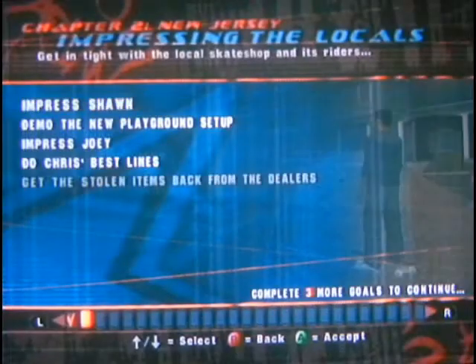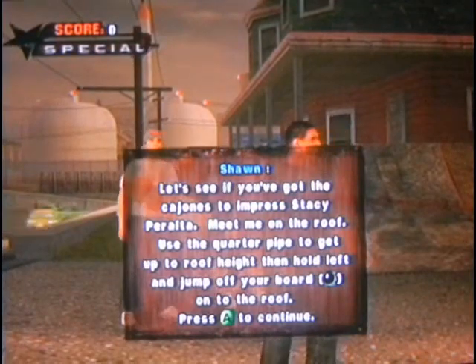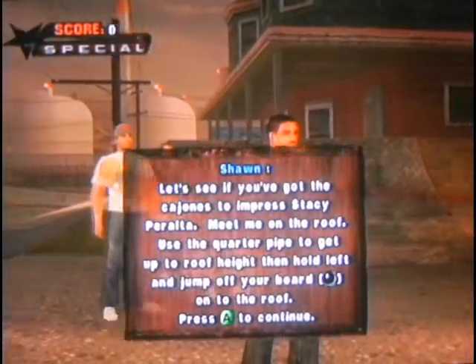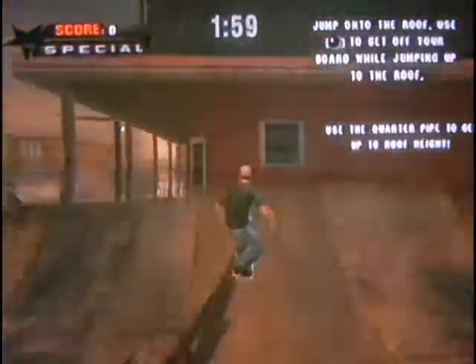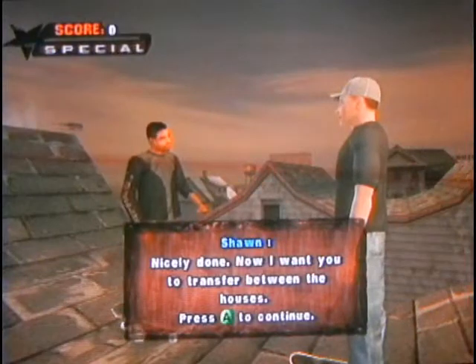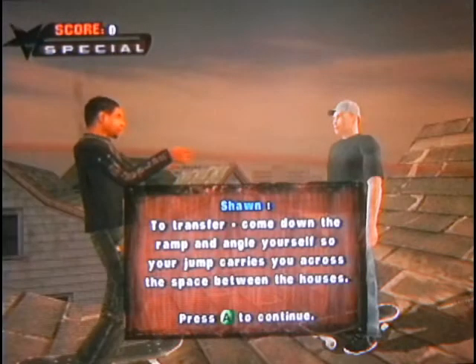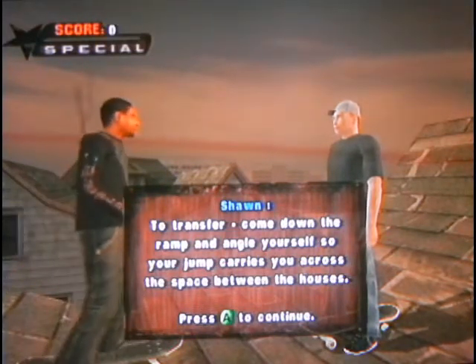So here's the first goal. Let's see if you've got the cojones to impress Stacy Peralta. Meet me on the roof. Use the quarter pipe to get up to roof height, then hold left and jump off your board onto the roof. Now I want you to transfer between the houses. To transfer, come down the ramp and angle yourself so you can jump through as you cross the space between the houses.